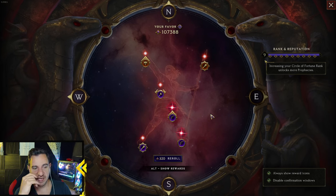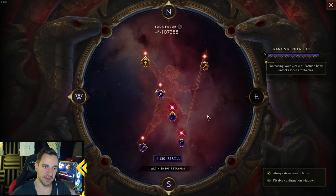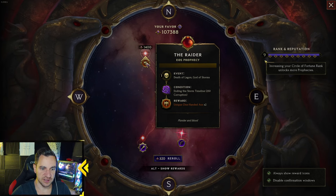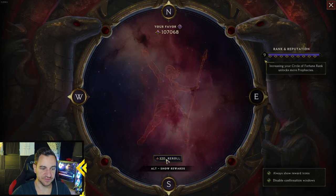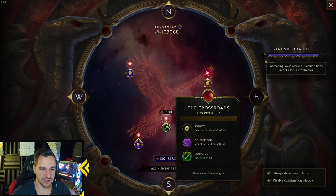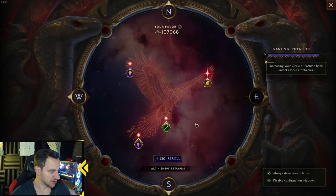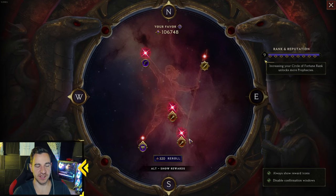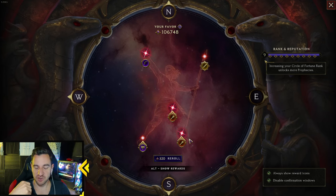Say we want a wand. None of these have what we want — this one is a mace, this is an axe, we don't want that — so we re-roll. Next one: offhand, set weapon. I don't want set weapons because they're weak, so ignore that and re-roll again. What you'll learn very fast is you're going to re-roll a lot. You don't want bad prophecies, you want the best prophecies.